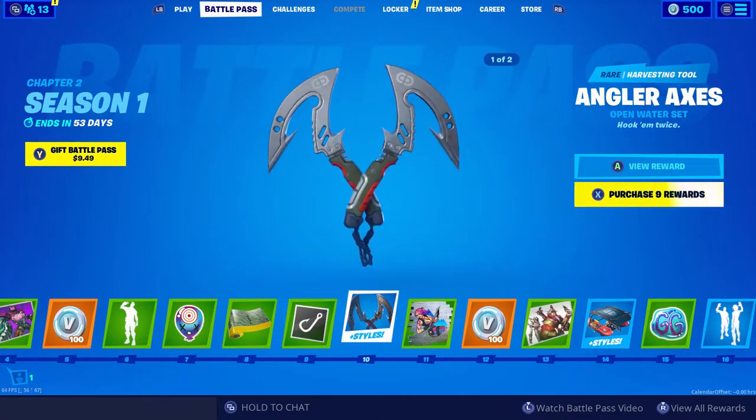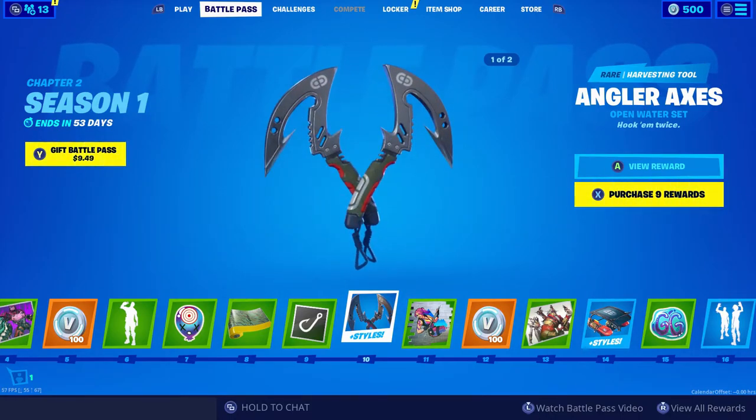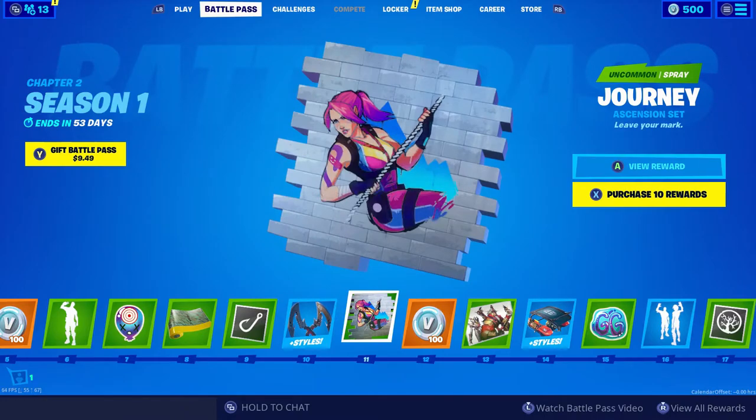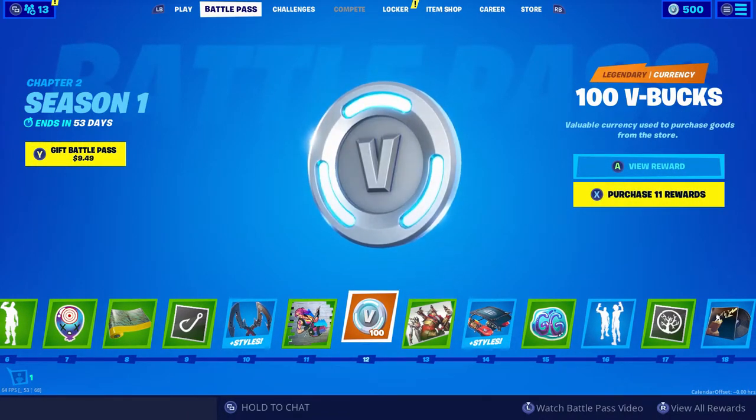Banner icon. Our first pickaxe right here with different styles — it's the Angler Axis. Really love that. Tier 11, we've got a Journey Spray, not bad. Some more V-Bucks for Tier 12.